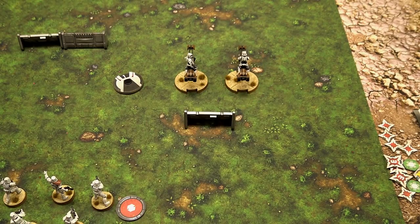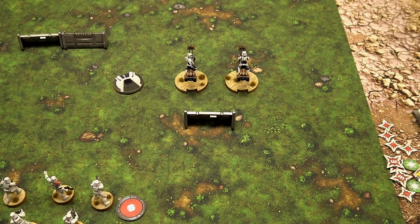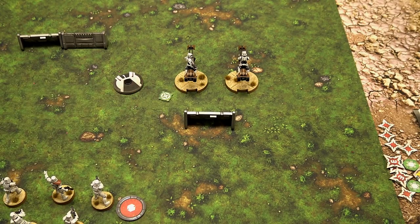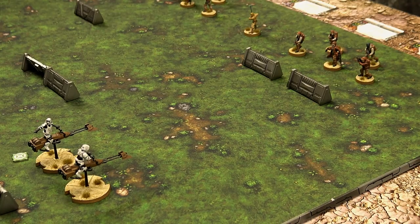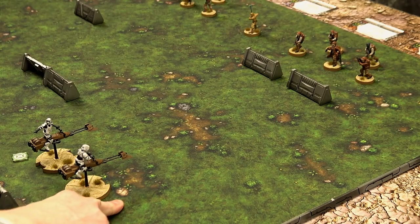This model still has two actions. Every unit has two actions — they can aim, move, shoot, or dodge. An attack is a shoot or melee if they are in base to base. In this case, we're going to aim and then take some shots at the rebels directly ahead of us. Choosing that unit as the defender, the scout bikers are going to shoot at them.